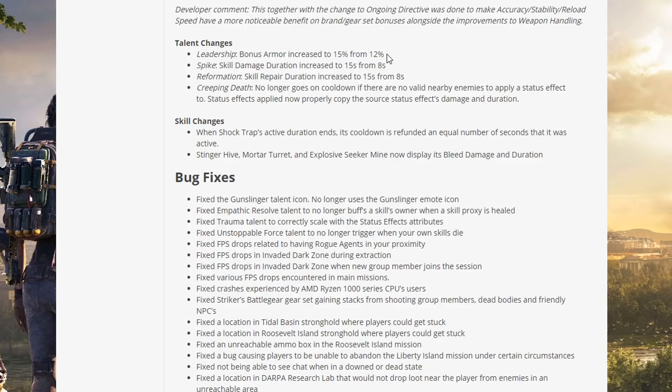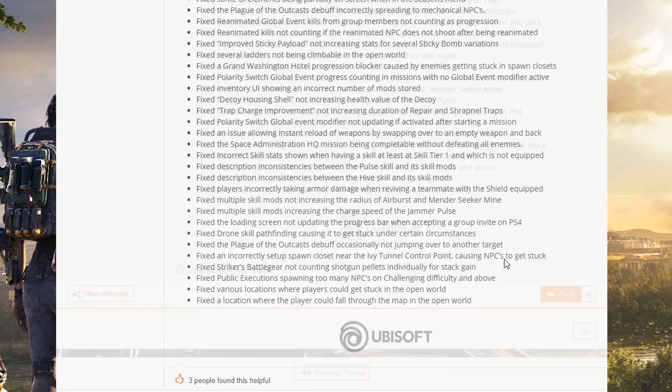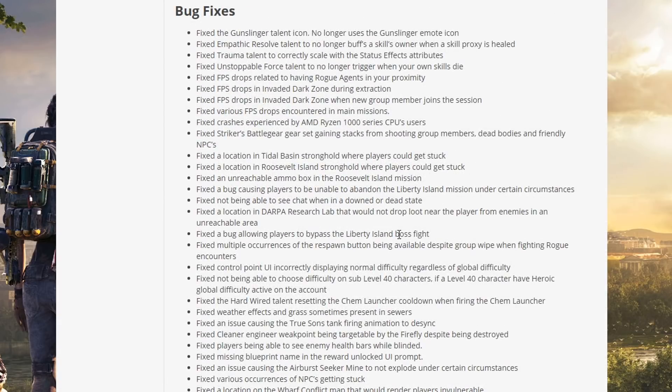Talent changes: Leadership bonus armor increased to 15% from 12%. Spike skill damage duration increased to 15 seconds from 8 seconds. Reformation skill repair duration increased to 15 seconds from 8 seconds. Creeping Death no longer goes on cooldown if there is no valid nearby enemy to apply its status effect to; status effects applied now properly copy the source status effect's damage and duration. Skill changes: when a Shock Trap's active duration ends, its cooldown is refunded equal to the number of seconds it was active. Stinger Hive, Mortar Turret, and Explosive Seeker Mine now display speed, damage, and duration.